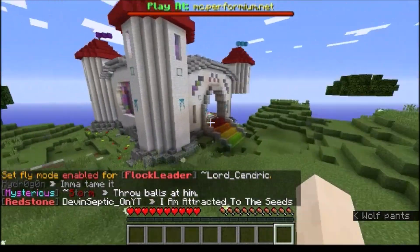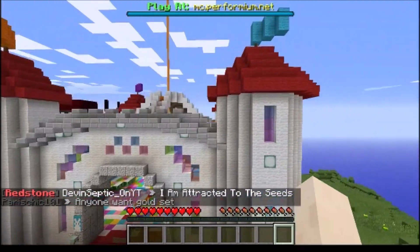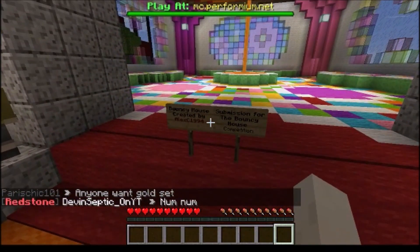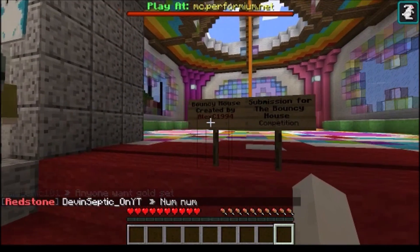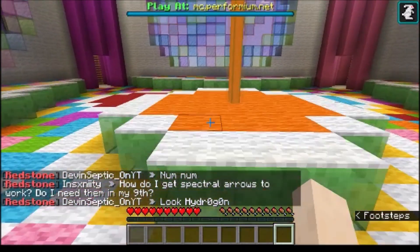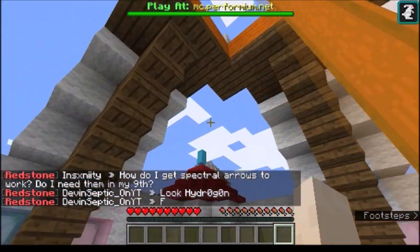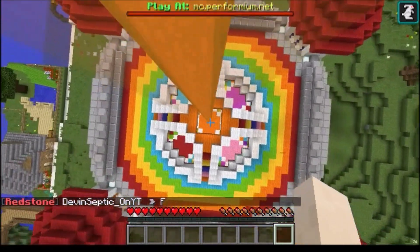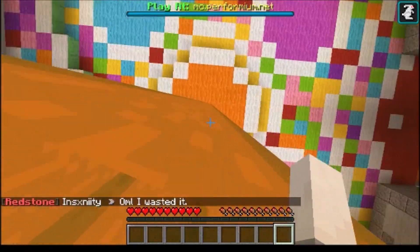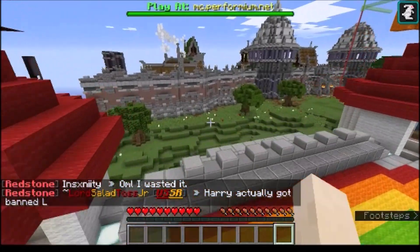Over here we have the winner of a bouncy house competition that we did — a nice little fun thing. The bouncy house competition was won by AlexC1994. It's all filled with slime blocks, so you can't really walk. But what's nice about it, especially if you have fly like I do, you run all the way up here and then fall down — boom — and get a nice big bounce out of it. Nice fun thing about slime blocks.